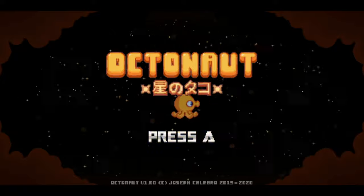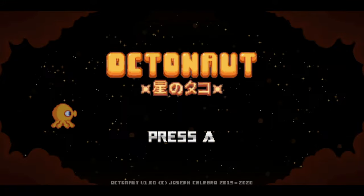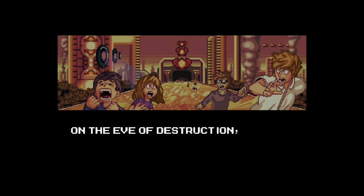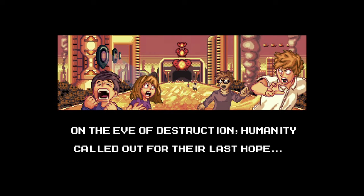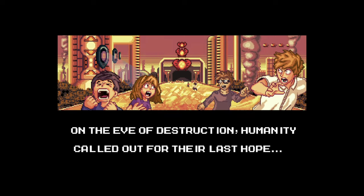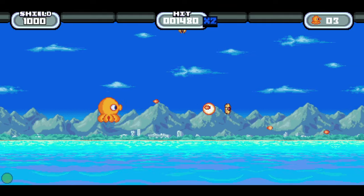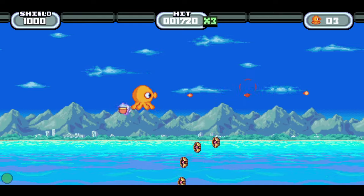Anyway, let's get to it. Octonaut is a quirky 16-bit quality shoot-em-up with a healthy coat of polish. The world is being taken over by aliens and it's up to you — an almighty octopus — to save humans from disaster.